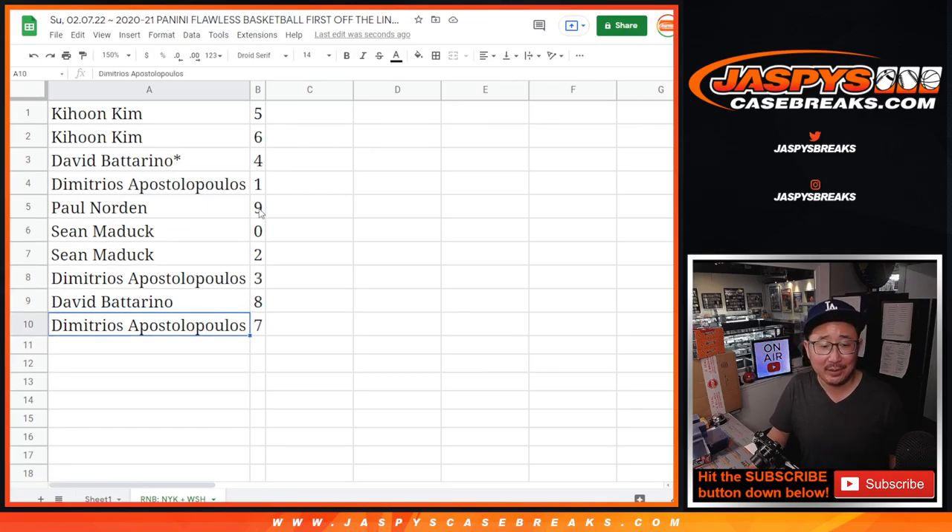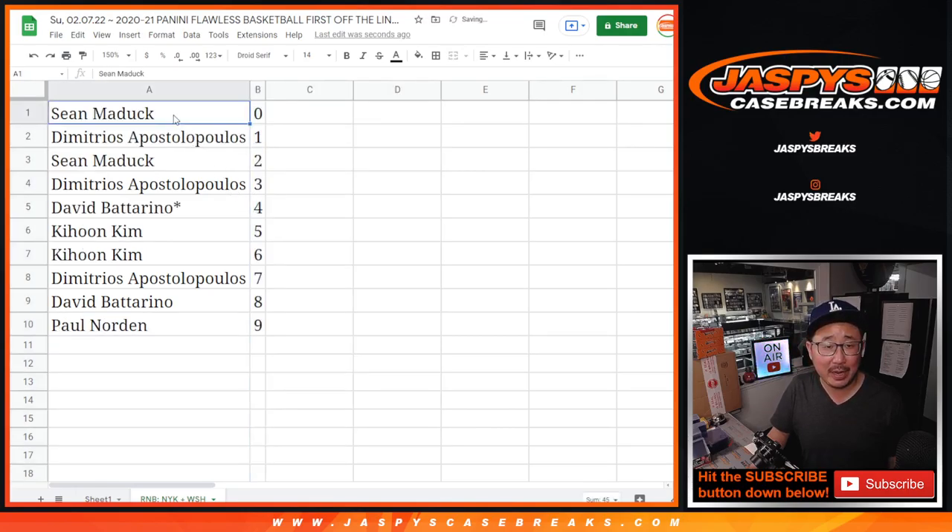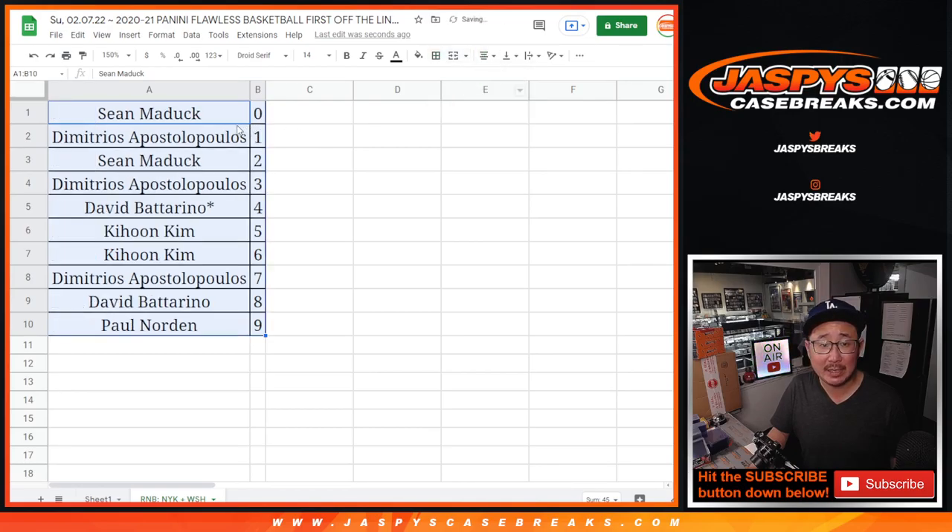Dimitrios with three, David B. with eight, and Dimitri with seven. Let's order these numerically by number and coming up in a separate video will be the break itself, jaspeescasebreaks.com. Bye-bye.